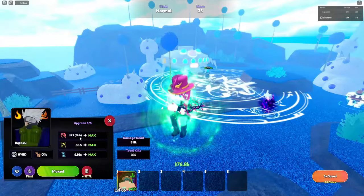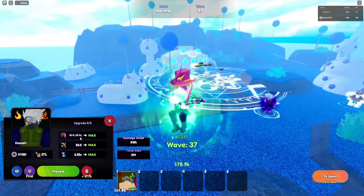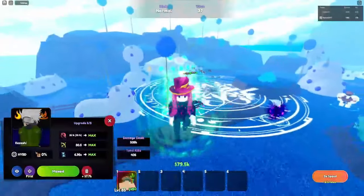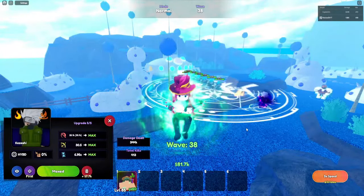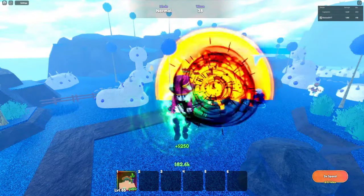I mean, with a good skill tree and technique at max level, he might do some damage, but he won't be the best. He does have a good AOE as well. Anyway, that's basically Kazashi, or Kakashi, from Naruto in Anime Last Stand. If you enjoyed, please subscribe and I'll see you in the next video — goodbye!